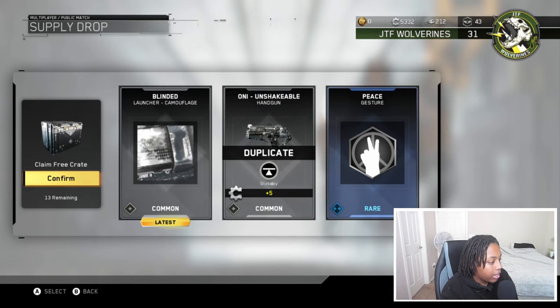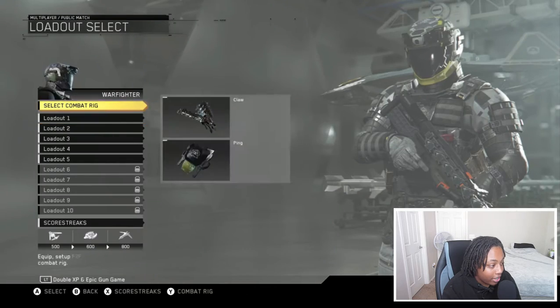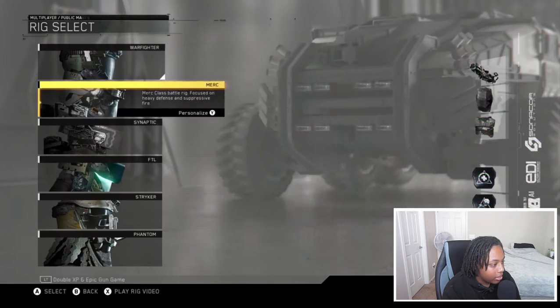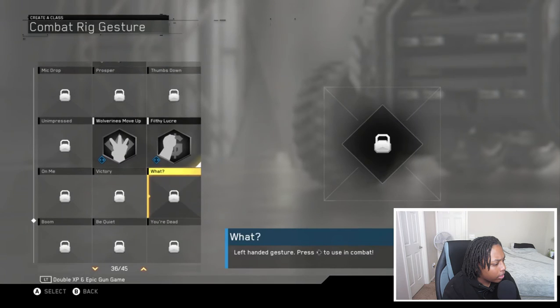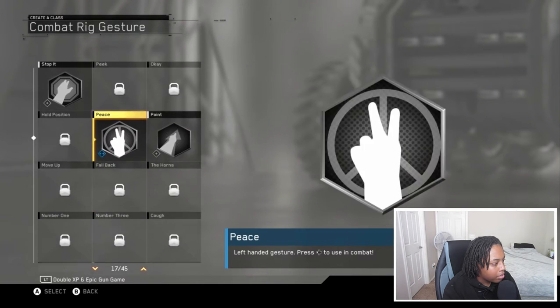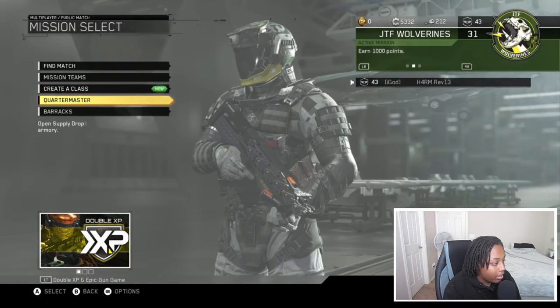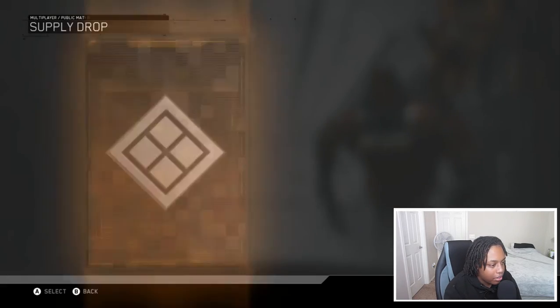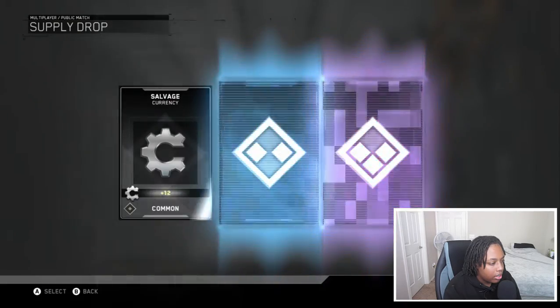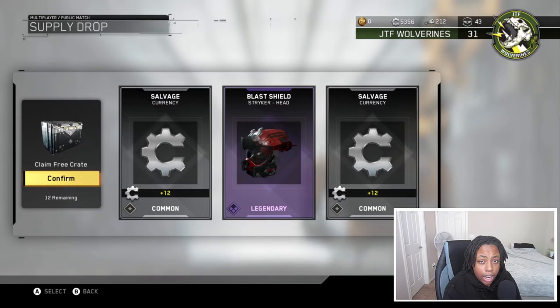We got a camo — I believe that's the latest camo — and we got a gesture: it's 'Peace.' I really wanted gestures. I can't preview gestures in the menu, so I'll try them out later, but hey, I wanted gestures and I got one already. Let's get it!